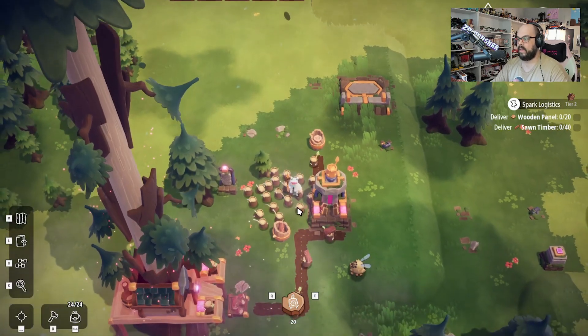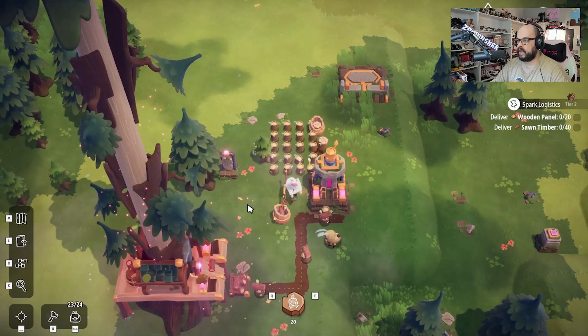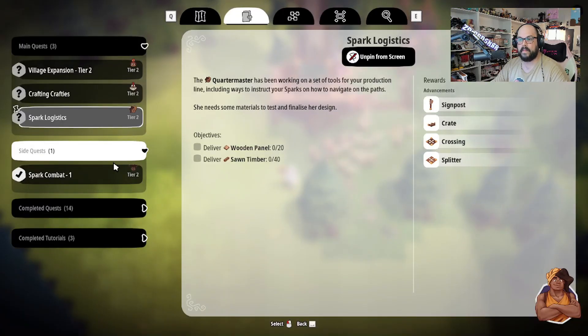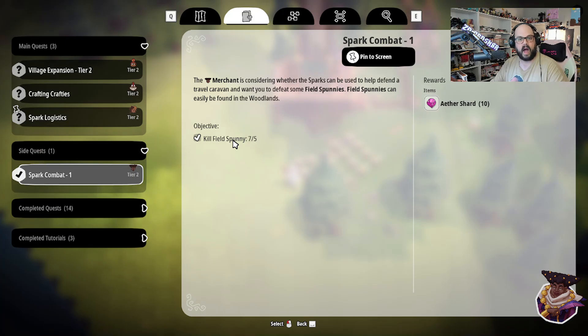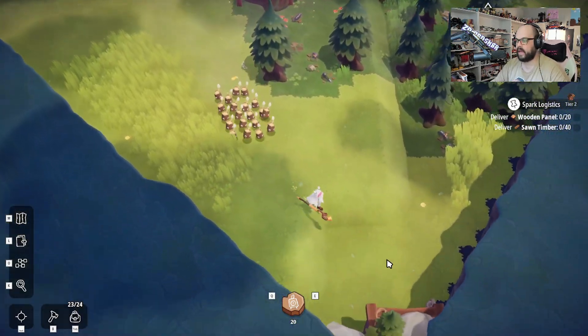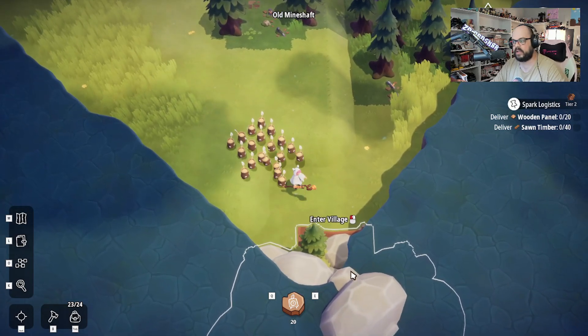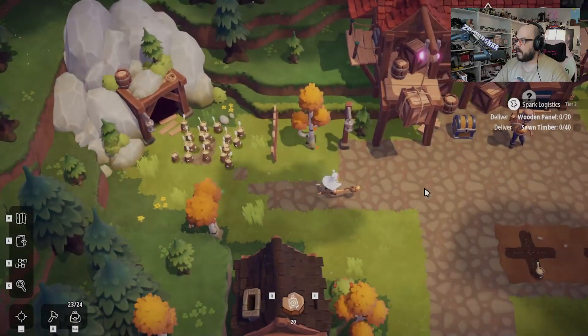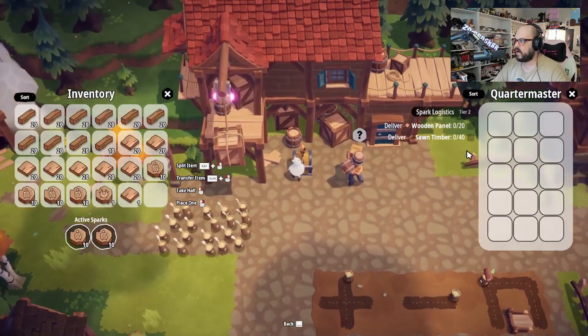All right, on that note, let's go ahead and shove those in there to get them out of our inventory and let's get back into town. One thing I did miss was the spark combat. I've killed seven of these dudes as I was out about gathering. You didn't see it, but you saw me kill those things before so I didn't need to show you. They're just the little bunny rabbit dudes. Let's just work our way around and start with the quartermaster.